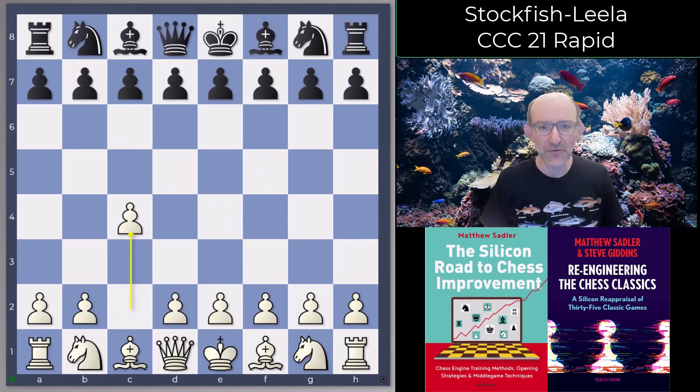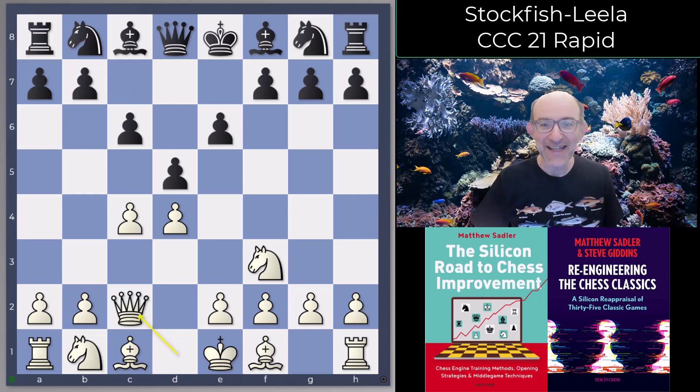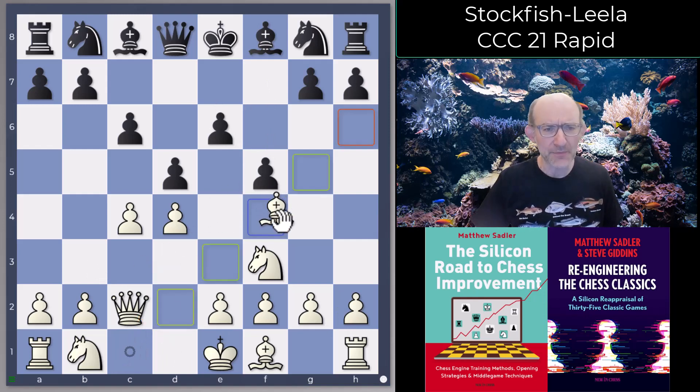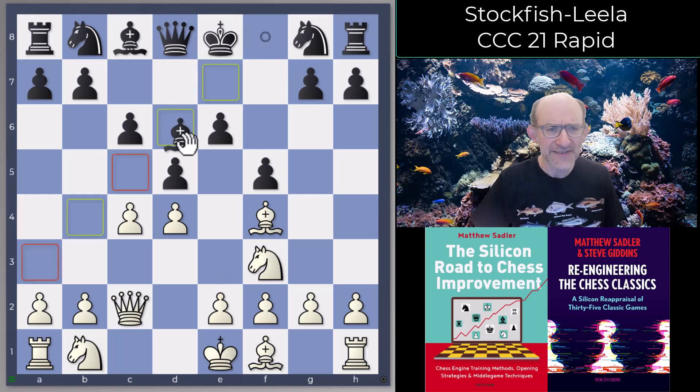It was a Stonewall Dutch, very interesting, and at a certain moment we got a Leela special — a whole concept in fact that only Leela plays but that seems to have worked out pretty well. So the moves were: c4, e6, Nf3, d5, d4, c6 — the triangle semi-Slav. So on top of being a Leela game it's also a semi-Slav as well. So Mr. Beads, Leela's greatest fan, will be absolutely beside himself I'm sure. And after Qc2 then f5.